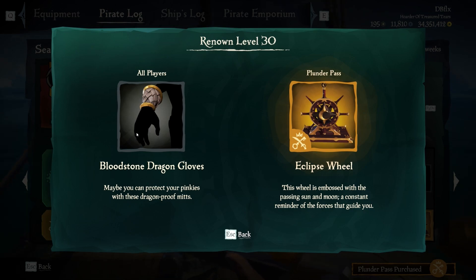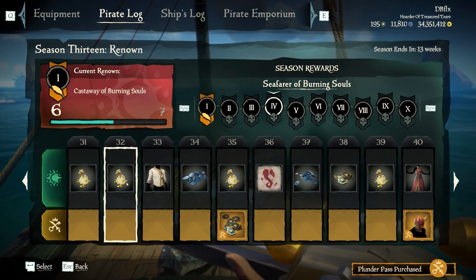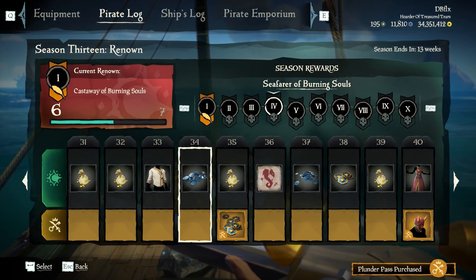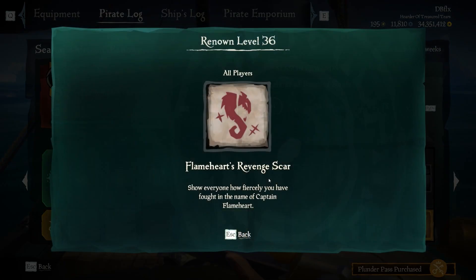It doesn't even look like gloves to me unless the gloves are black — that's weird, I wonder if that's an art issue. And the Eclipse wheel for premium people — the Eclipse set looks pretty cool. Bag of gold for level thirty-one, thirty-two bag of gold, thirty-three Bloodstone Dragon shirt, thirty-four is more doubloons, thirty-five bag of gold and ancient coins for premium. Level thirty-six is Flameheart's Revenge scar tattoo for everyone.